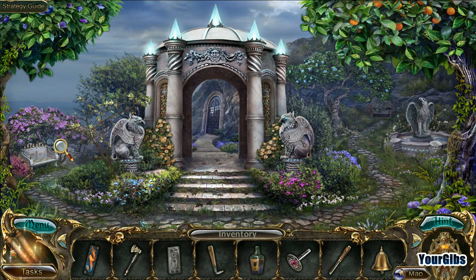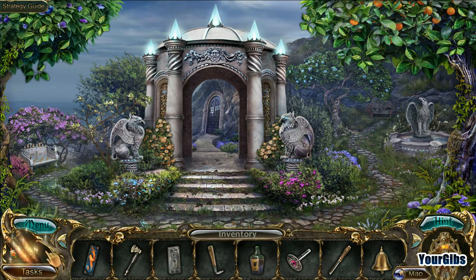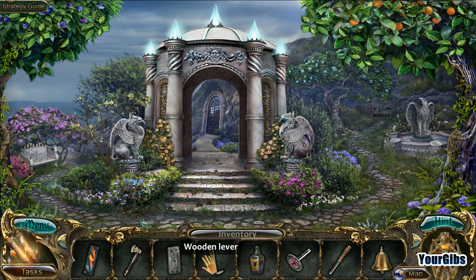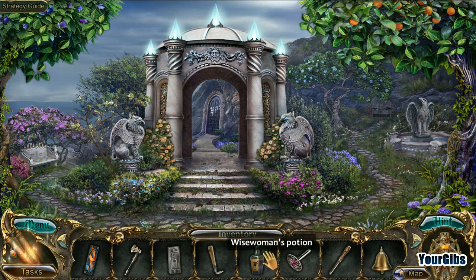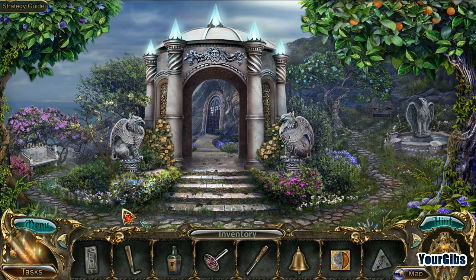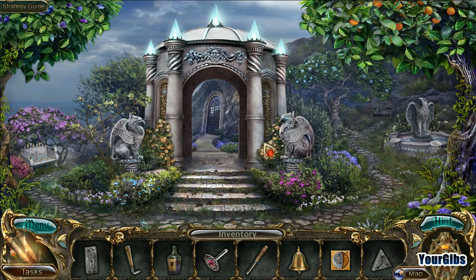We're back for more Phenomenon - this is the third game in the series, it's called Outcome, and I'm your Gibbs. We have some adventures to be had. Inventory wise I've got a whack of stuff: enabler, small axe, stone rune, wise one potion - looks like we took a slug of that. Belt buckle, chisel, bell, half moon plate, and another stone rune. Looks like we need two mosaic pieces.